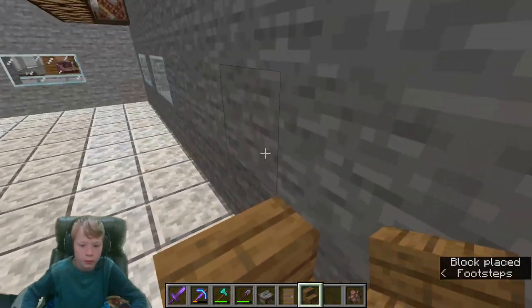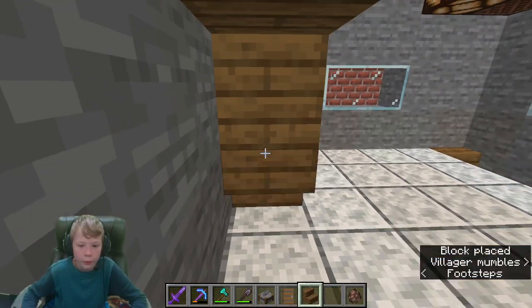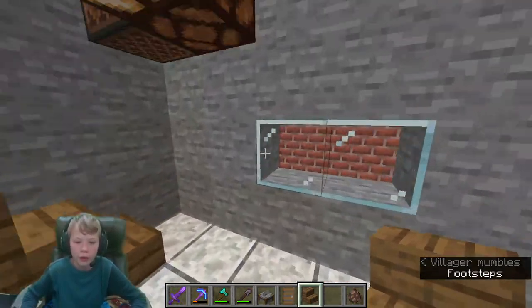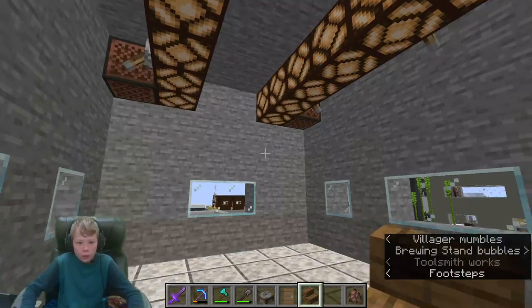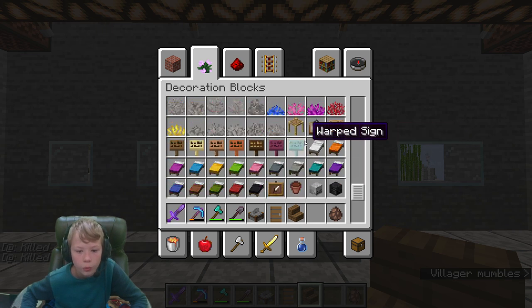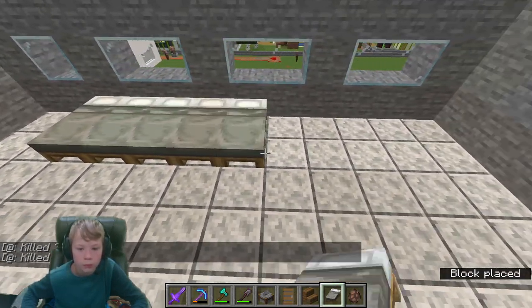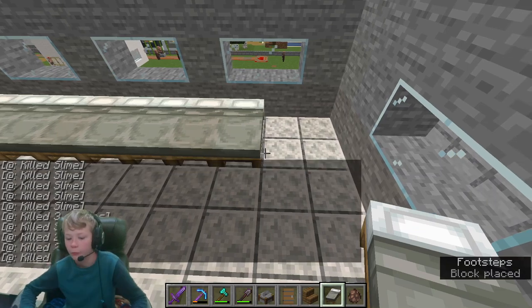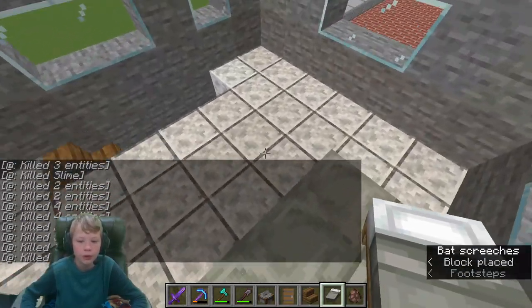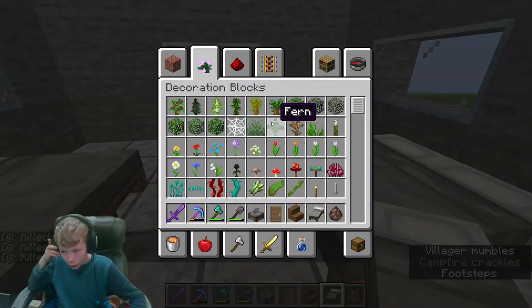We can get rid of that lever. These light bulbs are gonna go in the trash - we don't need them. We can probably get the speakers out of here as well. Now let's get started with beds - I feel like light gray beds will fit this place very well. We're gonna have plenty of beds just in case other villagers need some. We can place down two more right there. Now we can start working on our lighting.